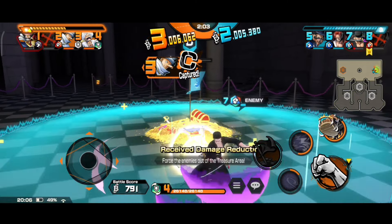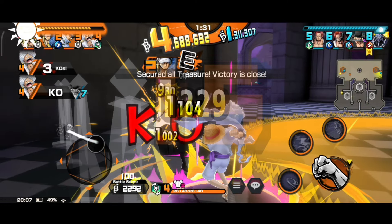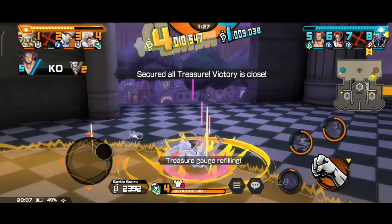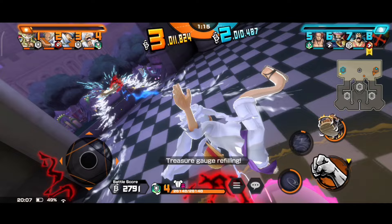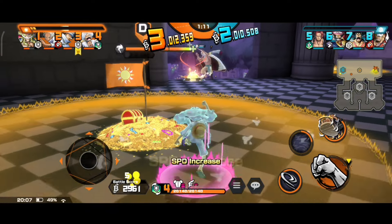Now coming to the next tag — the Runner tag. This tag is pretty simple to use: just include runners in your support. At max level, this tag gives 800 HP increase and increases the treasure gauge by 30% when you capture treasure. This is pretty useful for runners like Dark Roger or Claw. You keep capturing treasure and it would help change outcomes at the last moment by increasing the captured treasure gauge by 30%.